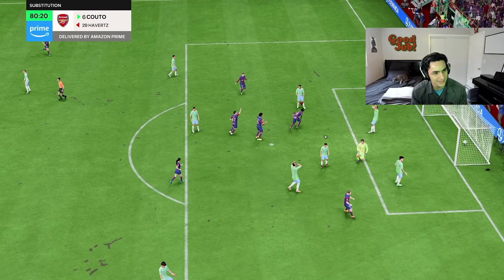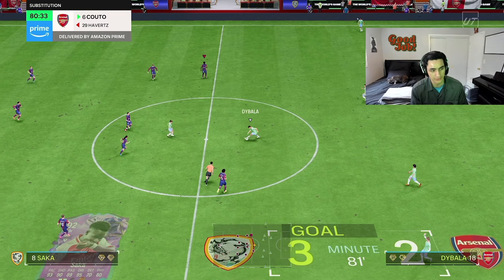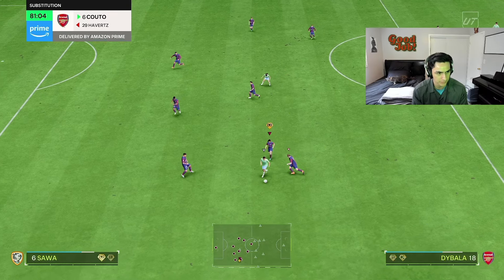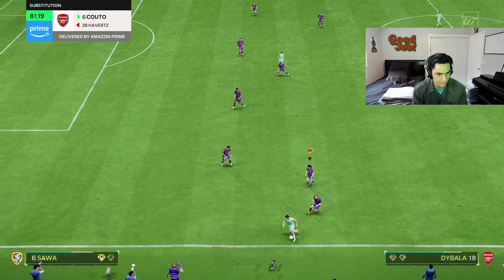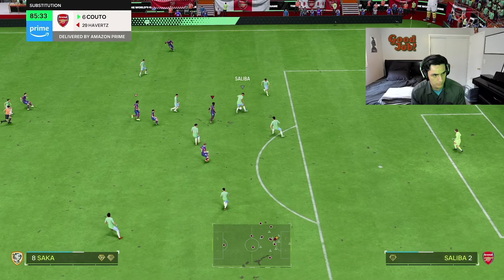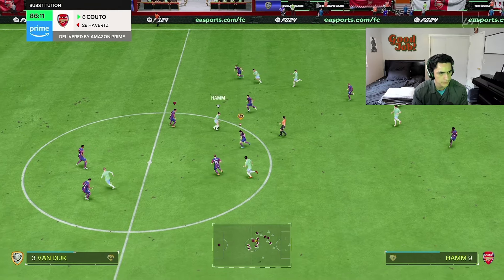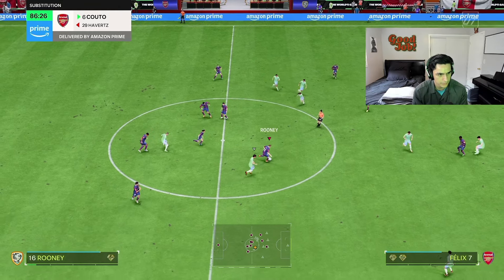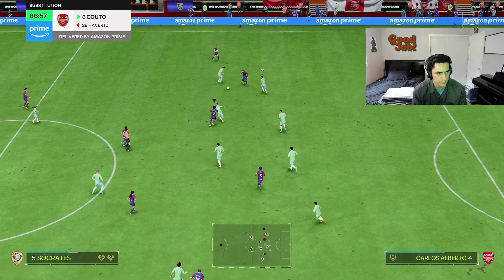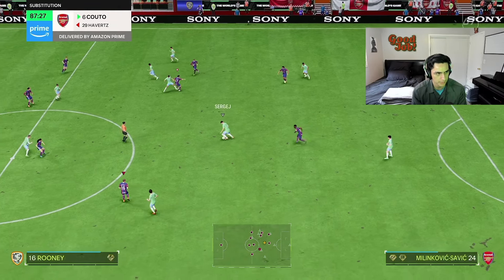Bukayo Saka on the weak foot — he actually scores a banger! And this is the card with four star weak foot, not five star. He actually banged that one in. I think it's from his finishing — his finishing is so high with the dead eye. Bukayo is just so weak though. His strength has got to be low because he can't body up anyone or shield the ball at all. Anytime someone's on his shoulder he just gets bodied off.